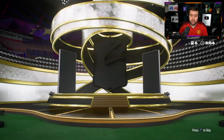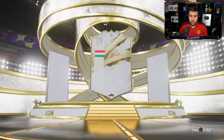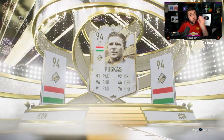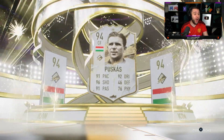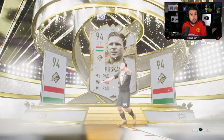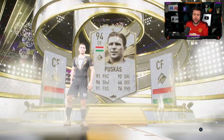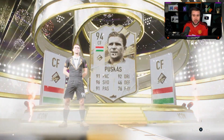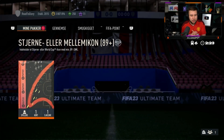He's relying on this pack and he walked away with Puskas! Wow, okay — it was worth it! You don't have a bench anymore, but prime Puskas — it was worth it man. He took the risk and walked away with a W. We're just coming off a prime Puskas.